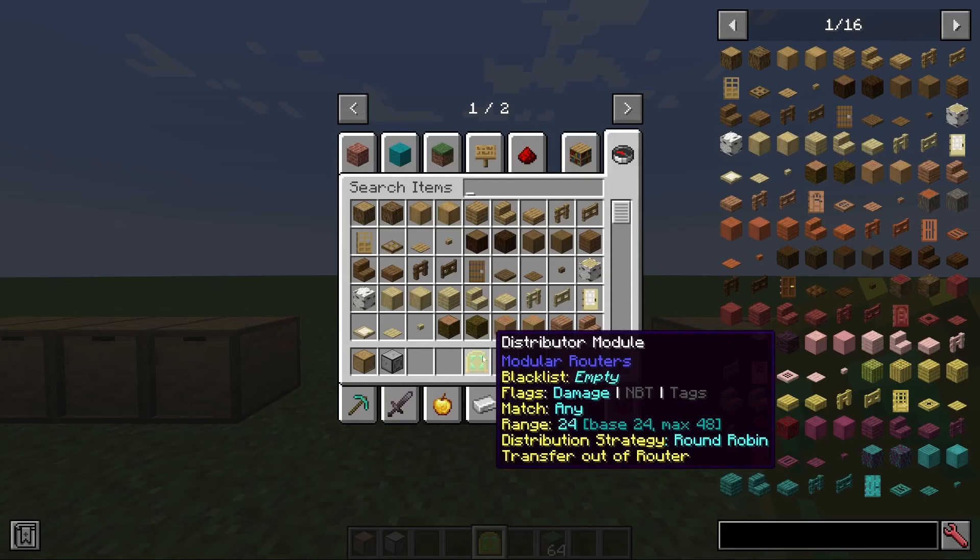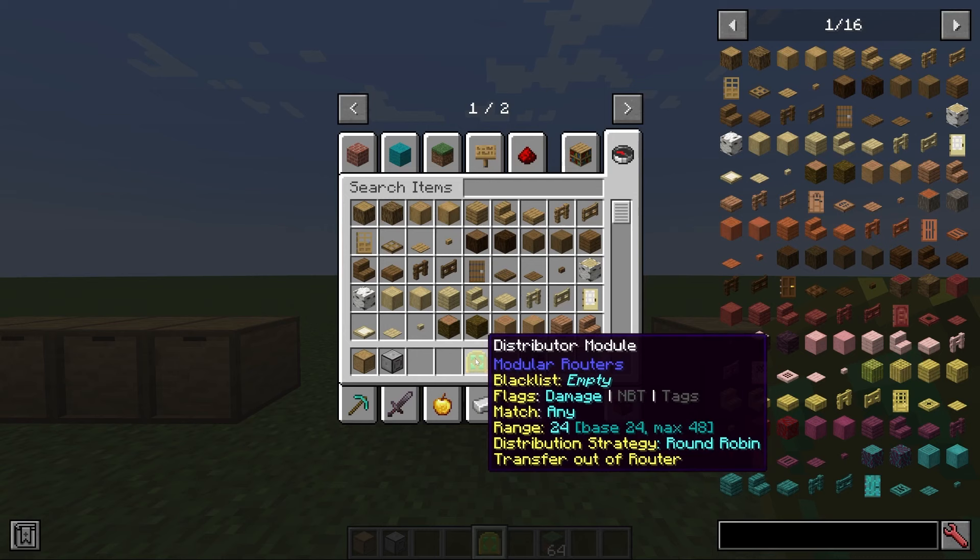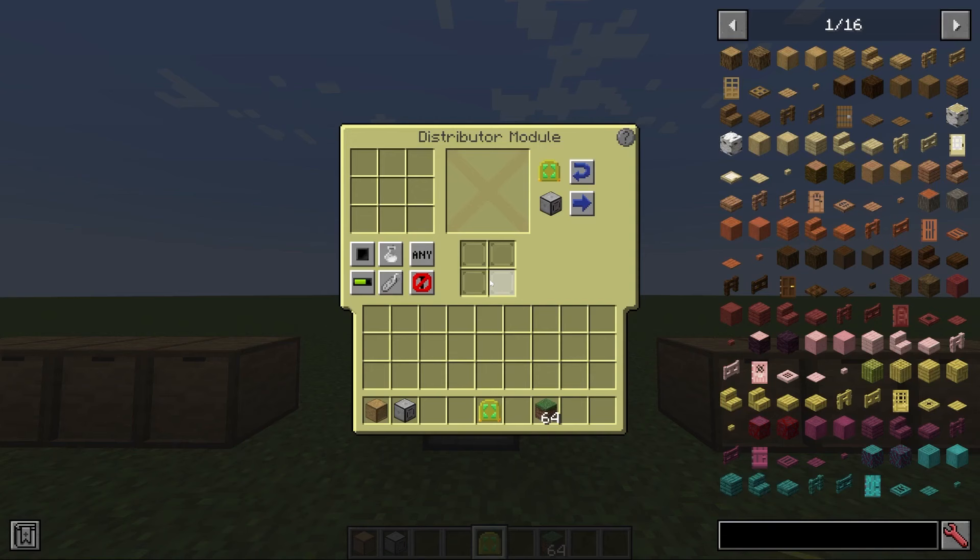The distributor module is an extremely powerful module that can perform the actions of up to eight puller mark twos or sender mark twos. It can do either, but not both at the same time. If we open up the module menu, you'll see a couple of unique options. One is whether you want it to transfer out (be a sender) or transfer in (be a puller).